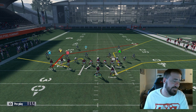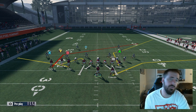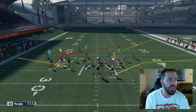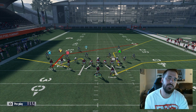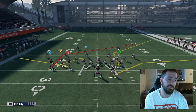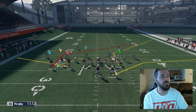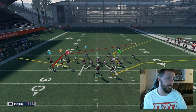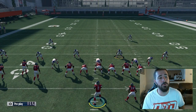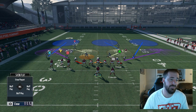With Bunch Tight End, that's the main thing you have to worry about: inside zone to the left, and the deep crossing route to Y can never be completed. If you stop them from completing the deep crossing route to Y, your job defensively against Bunch Tight End is more than complete. You will do fine — just don't allow the big plays to Y. Also, that post route is pretty much a touchdown versus Cover 4 and Cover 2.